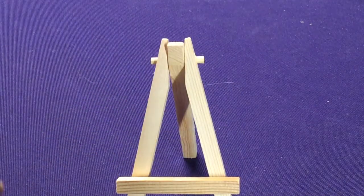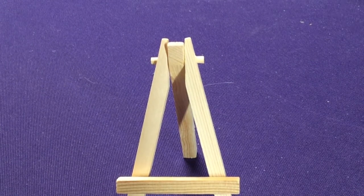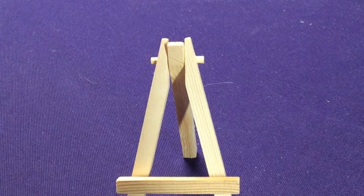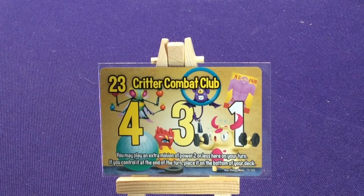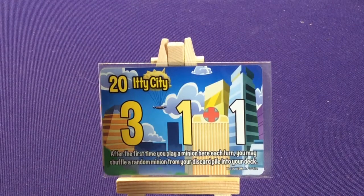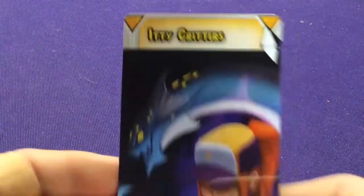Super Effective: destroy an action on a minion or a base. The theme is you play creatures, search your deck for them, they go away but go back into your deck, and you can steal other players' creatures. Critter Combat Club: you may play an extra minion of two power or less on your turn; if you control it at end of your turn place it on the bottom of your deck. 80 City: the first time you play a minion here each turn you may shuffle a random minion from your discard pile into your deck.